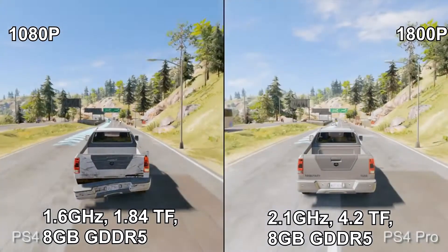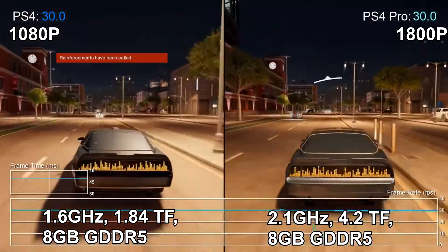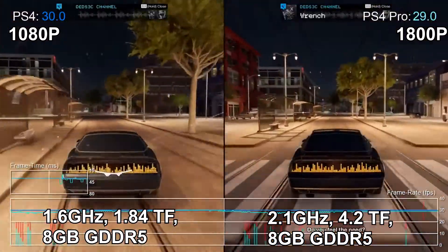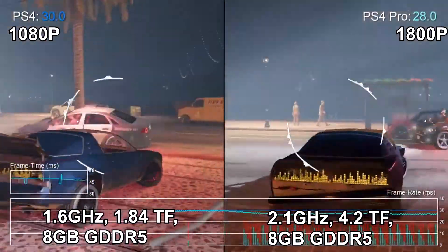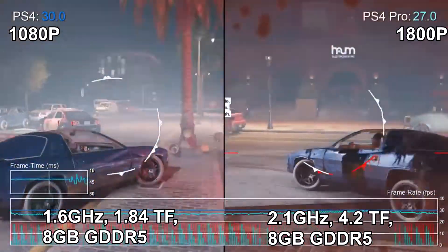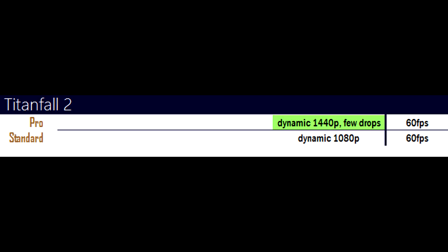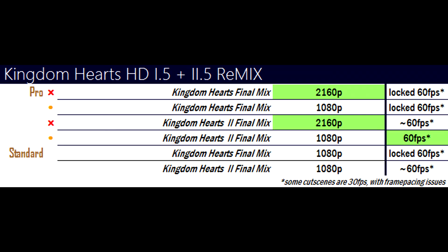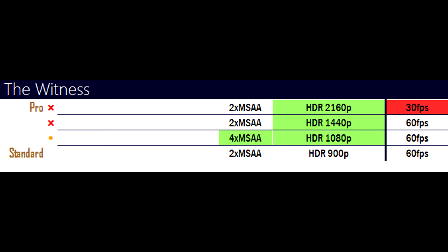Now let's jump to that next level with the PS4 Pro. The Pro blows its little brother out of the water when it comes to GPU power with a whopping 4.2 teraflops. This allows the Pro to play games at well over 1080p resolution, and at the very best 4K resolution, also known as 2160p. Here's Watch Dogs 2 running on the Pro at 1800p. Despite touting 4K gameplay as a selling point, the PS4 Pro actually doesn't reach true 4K on many games, producing in-between resolutions like 1440p or 1800p, or sometimes sacrificing frame rate to reach that higher resolution.